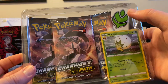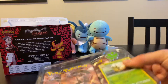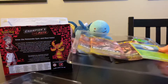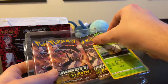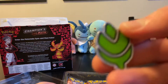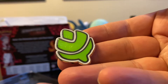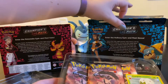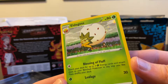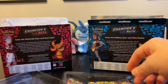Each of these pin packs comes with an enamel pin of the Gym Leader. I'm not very good at remembering everyone's name — it's the Turfield Gym, Milo. There is the enamel pin there, and then the promo Eldegoss. That looks really nice. And then we've got three packs — I'll open them all and then we'll go through all the packs.